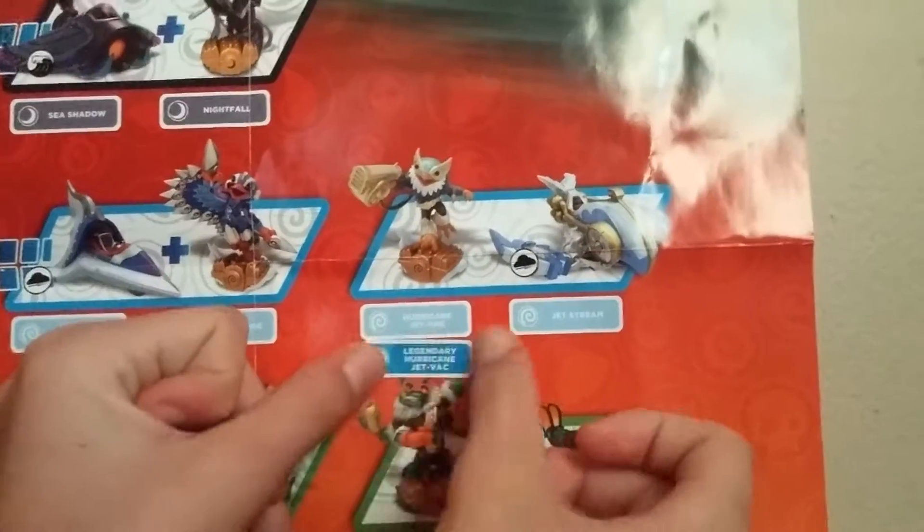Let's put it on our poster. So here's the sticker. So there you go — Legendary Jetpack! Do you want to put it under it, just in case we get the regular Jetpack? Alright, so we're gonna put it right there. We have the Legendary, and now we just need the regular Jetpack's vehicle, which is the Jetstream. And we already have Big Bubble Pop Viz, Soda Skimmer, Hot Streak, Spitfire, Super Shot Stealth Elf, and Legendary Jetpack.